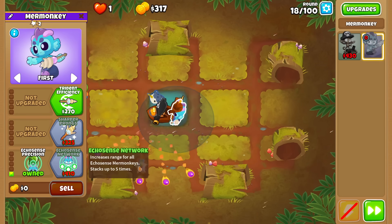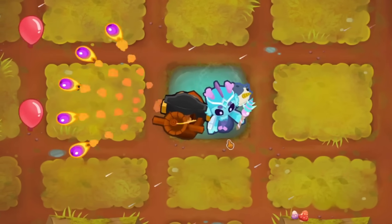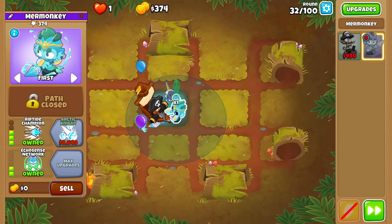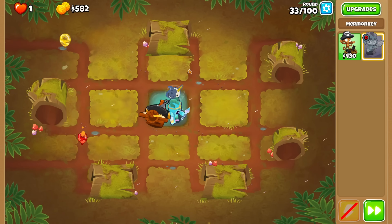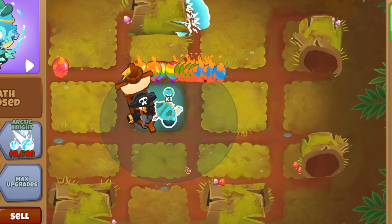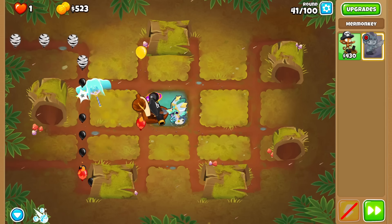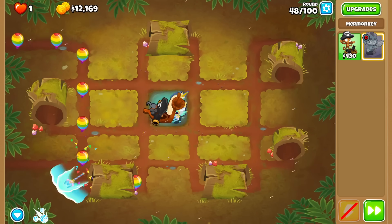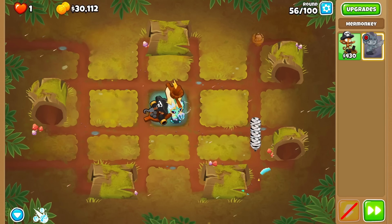The mermonkey can be placed on water or land, and it gets more range on water, so we put it right next to the boat. We also made this guy a 0-2-2, giving it seeking attacks, camo detection, and we'll be upgrading its middle path later. Things got pretty easy — we upgraded the boat to a 0-3-2 cannon ship, adding a powerful bomb attack to each side, and made the mermonkey a riptide champion. This makes its tridents increase in damage and size the further they travel, and its attacks can freeze balloons. Round 40 brought a moab, and while neither monkey is very strong against blimps, this map is super long. They whittled down the moab layer, popping it about halfway through the map. The moab money then let us upgrade our mermonkey to an arctic knight, giving it lead popping power, tridents that grow even faster, and the ice jet ability.